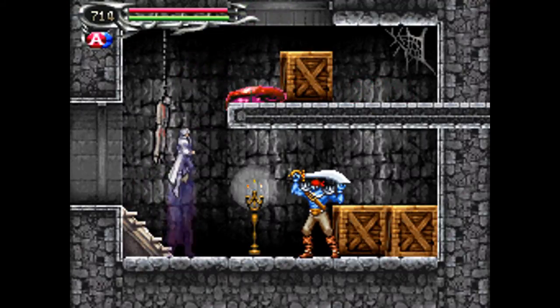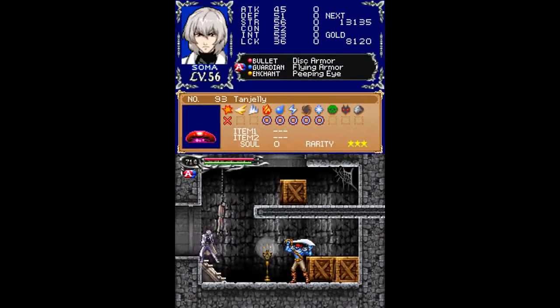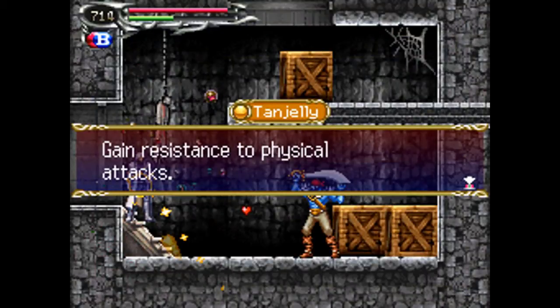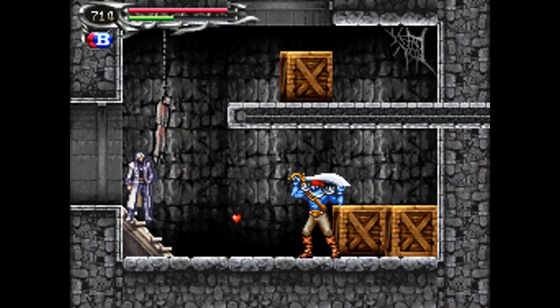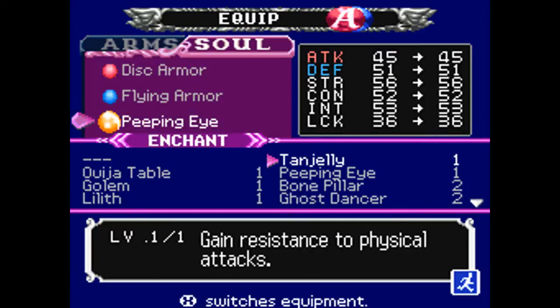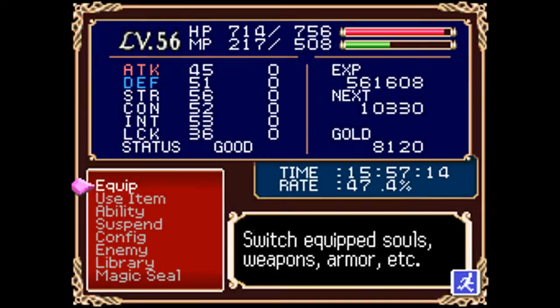Moving on, we've got two new enemies here. The first one is the tan jelly — it's just got a rare soul. Wow, that didn't take long at all, only about ten of them. I got the tan jelly soul, which allows you to gain resistance to physical attacks. This only blocks physical attacks, not soul abilities, but it's pretty good. It's a level one soul so I don't have to collect any more, but I'm not going to use it for now.